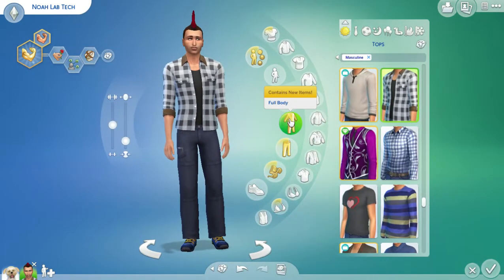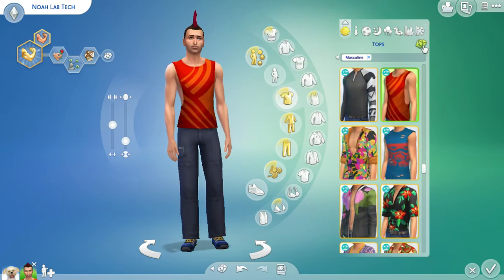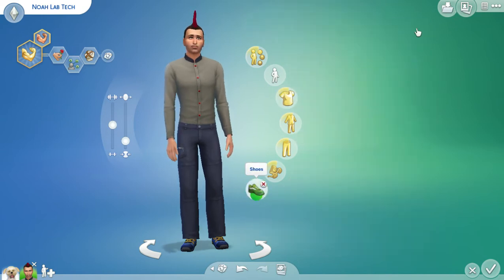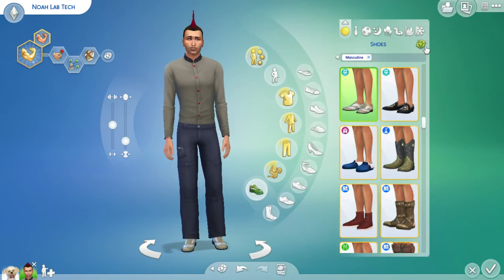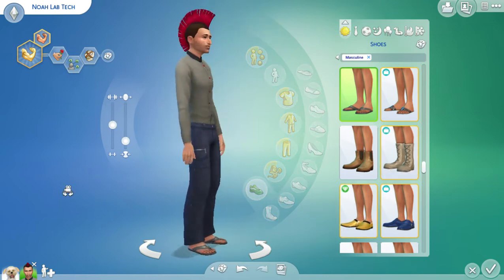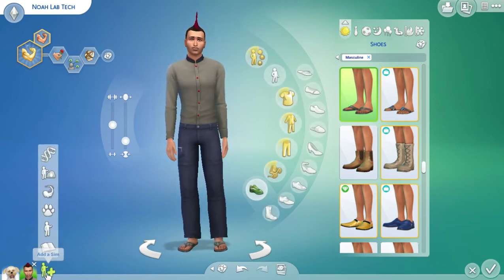Okay, now let's go on to the clothing. We're doing full body - one two. Oh, that's cool! And shoes, one two. You know, that looks quite comfortable, Noah. You turned out pretty cool!